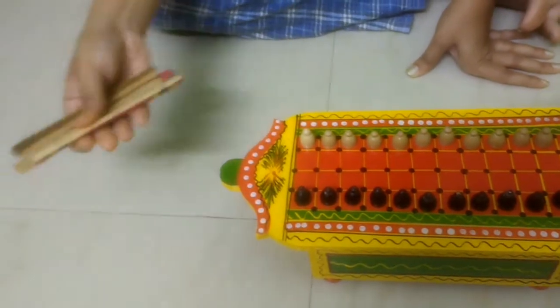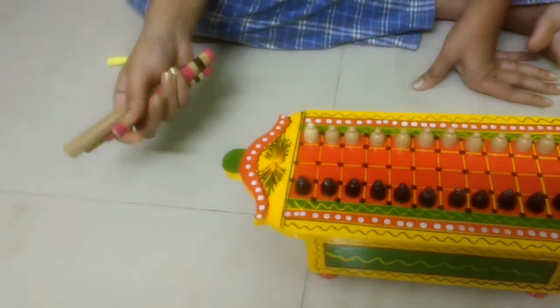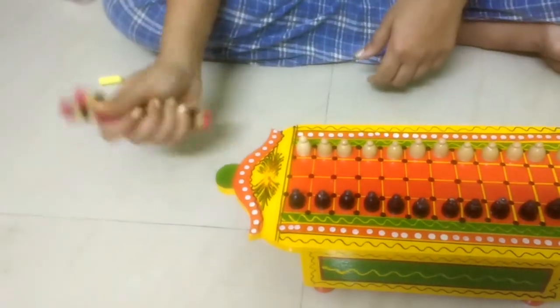Just as we have dice in the game of Ludo or similar games, in the Tabool Forey game these sticks serve as the dice. When the dice strikes six, we can start the game.